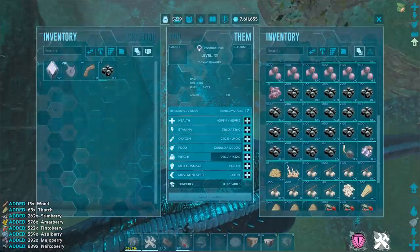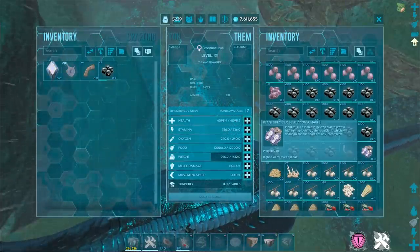For the bog biome I would just stick to getting normal turrets and tech turrets if you have the engram for those.